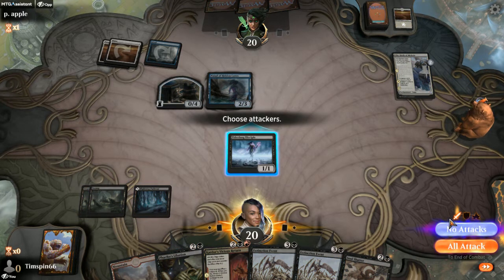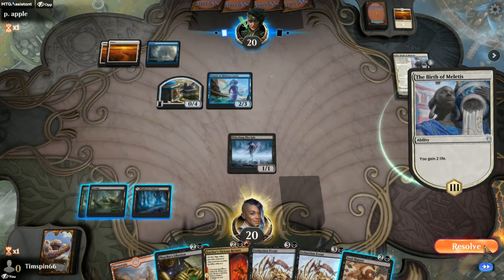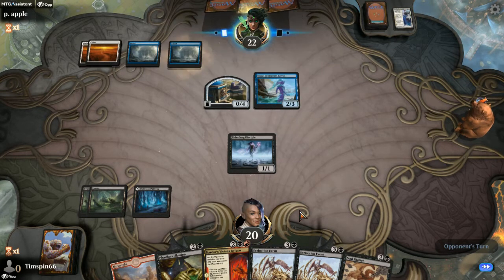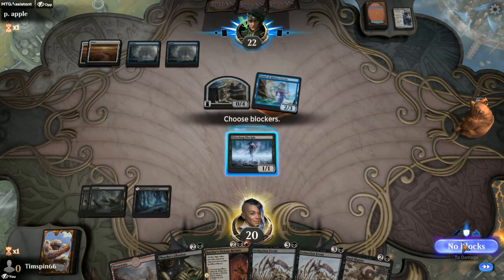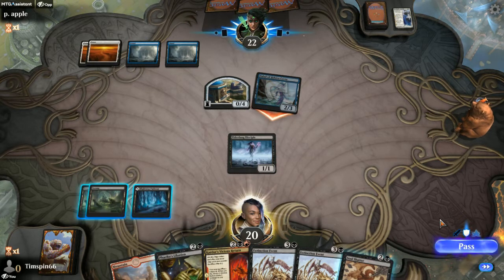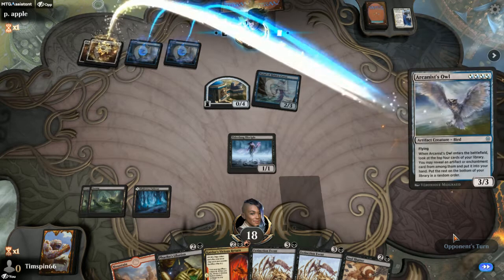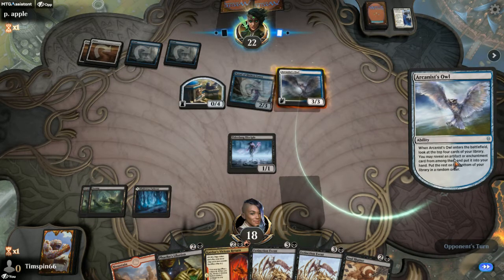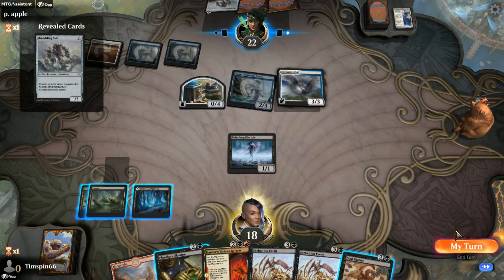I'm going to stay put. Down to three cards in hand. We could have a Counterspell on board. Arcanist Arrow. Okay, that's odd mana, so let's see here.